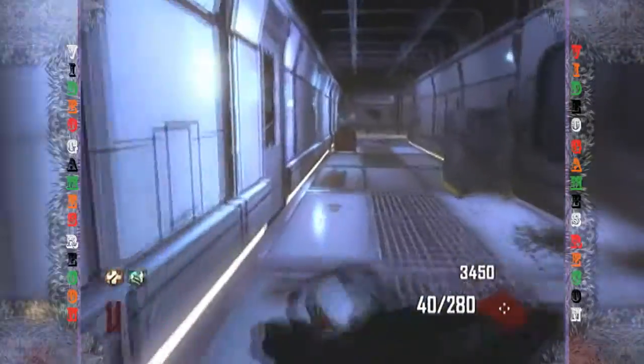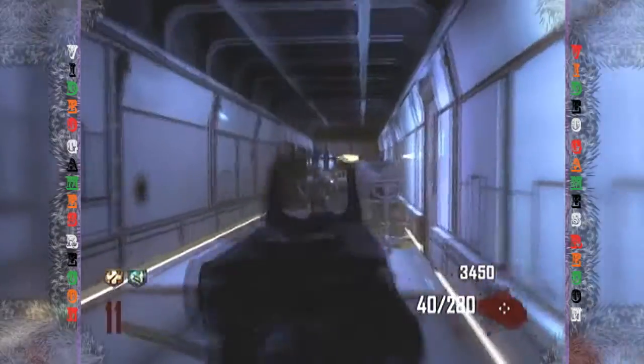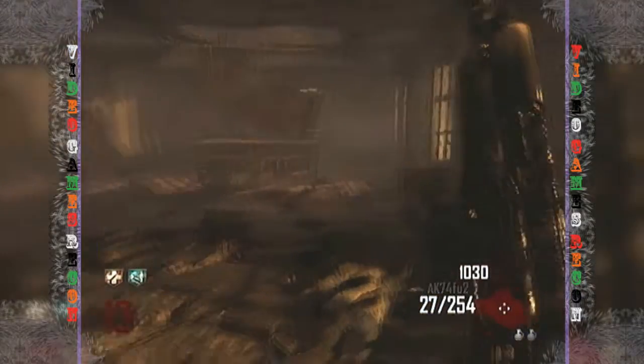Aside from the usual power and ammo increase, you also get a reflex sight and 40 rounds per clip, which is really helpful as the only bad thing about this gun is its small ammo capacity.